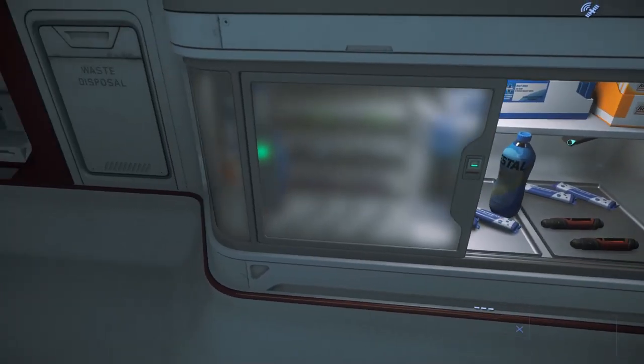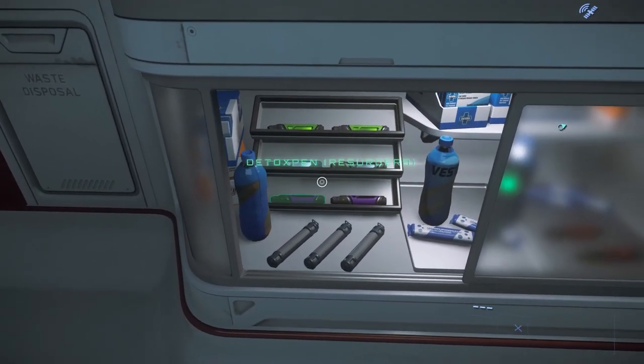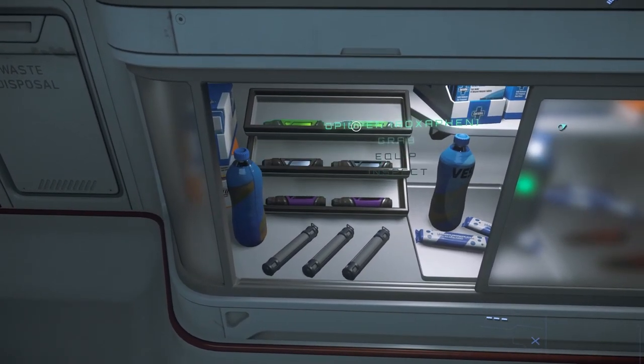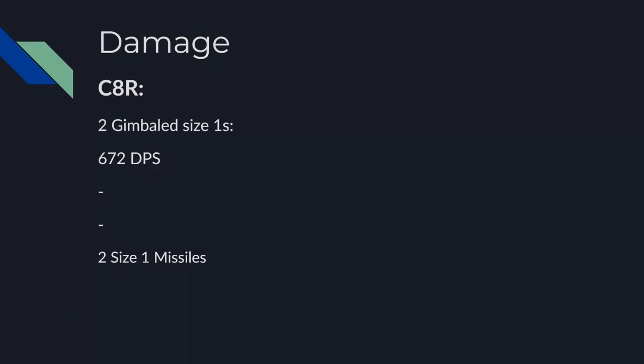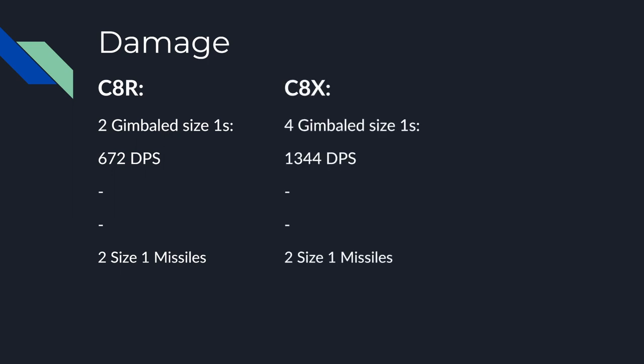Considering how useful this medical bed is, let's see what it has to give up in some other departments. First, let's see how well this ship compares to its peers in situations where some pirates have somehow found you as you were leaving your bunker. Starting off with weapons: similar to the regular base C-8, the C-8R only has two weapon hardpoints — both gimbaled size 1 hardpoints, which when outfitted with the standard laser repeaters gives you a burst DPS of 672 per capacitor. You also get a total of two size 1 missiles. The C-8X is upgunned to four size 1 hardpoints on gimbals, giving you a total DPS of 1344 per full capacitor, with the same two size 1 missiles.